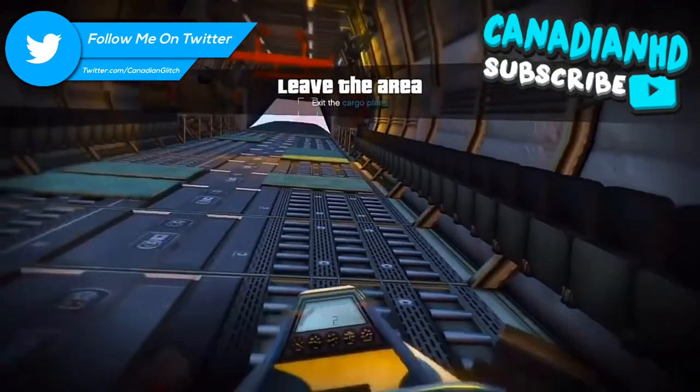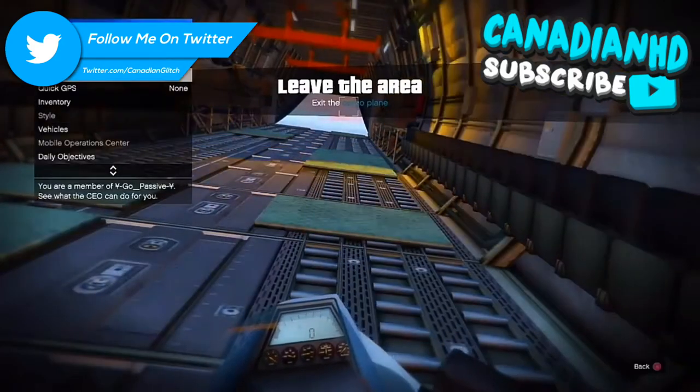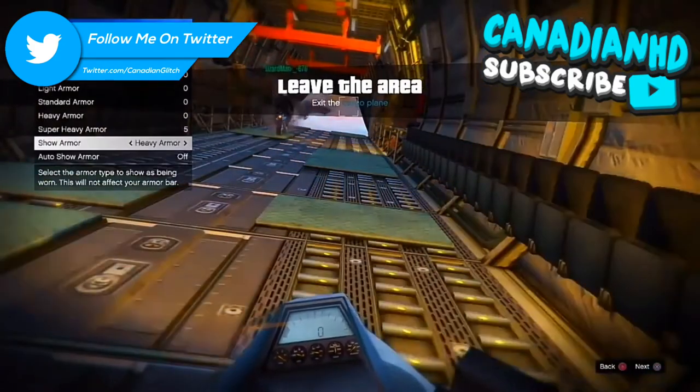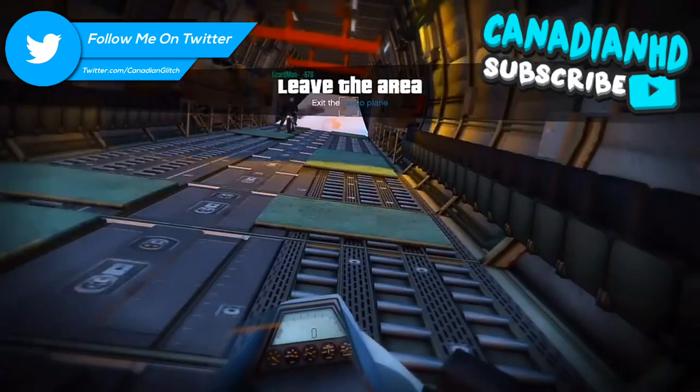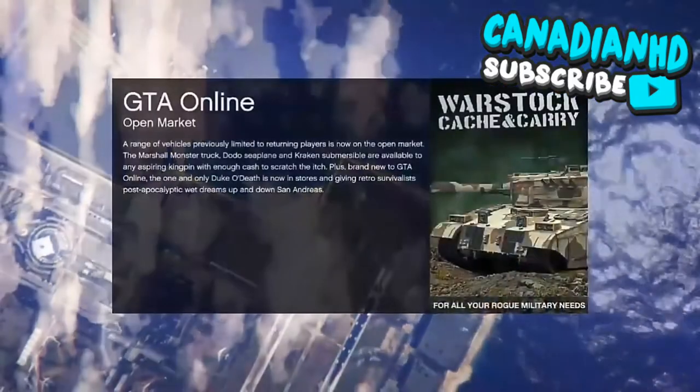Then just close your interaction menu and open up your phone, go to job list, hit Square and then X, or on Xbox One X and then A, and you guys will load into free mode.